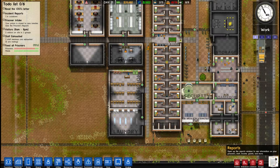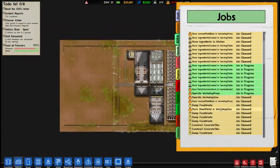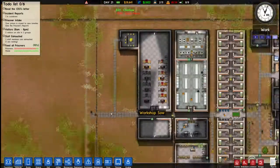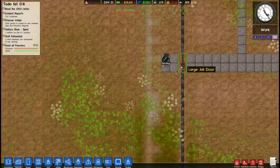Let's quickly check our queue here, just because I'm curious what everybody is doing. A lot of them are dumping food waste, and there's also some constructing fences. So we've got some good stuff happening here.